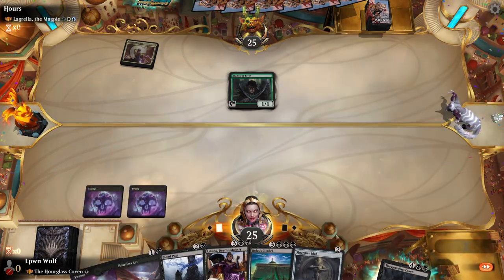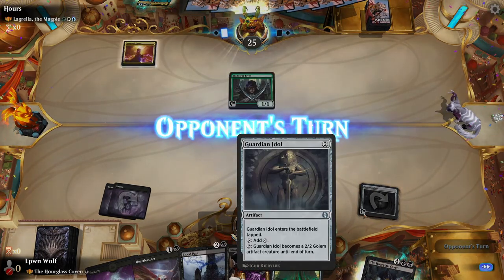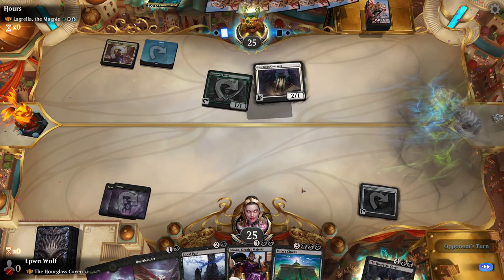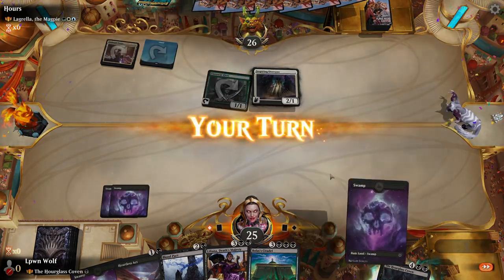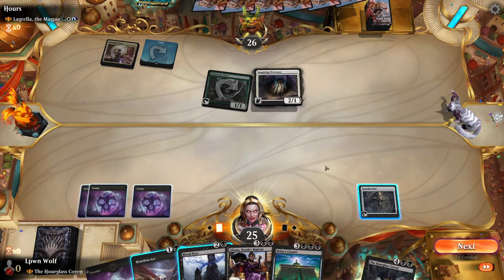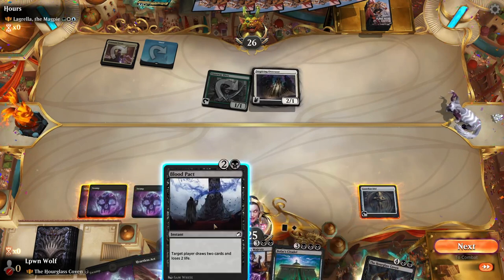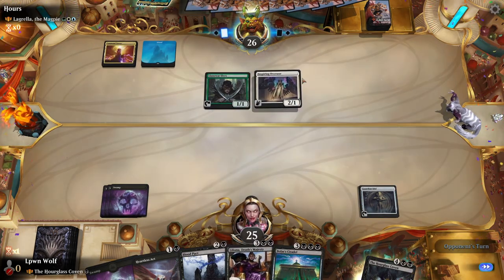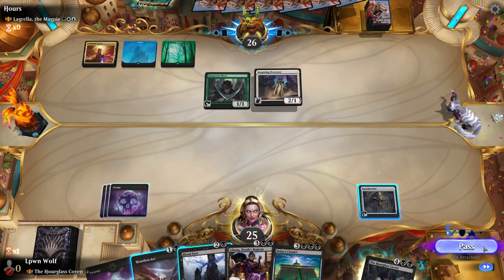Llanarite Elves comes out to play. Before killing that, I think I want to ramp a little bit myself. They always say bolt the bird, which is to say kill the ramp spells. Turn two Overseer — so now we kind of want to board wipe. But we are getting closer and closer to that Bolas's Citadel. I think we'll pass the turn and see what they do. If they don't do anything aggressive, we could go for Blood Pact. If they go for something aggressive, we could kill it with the Heartless Act.